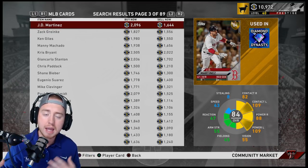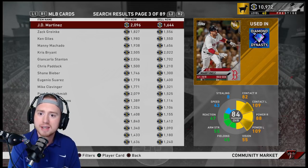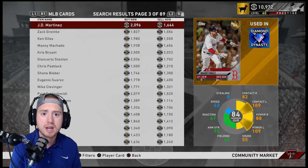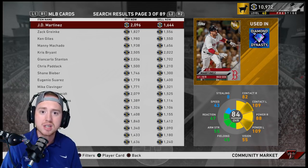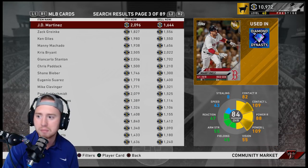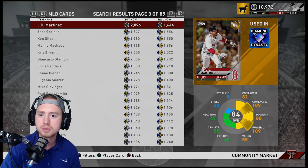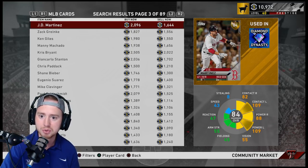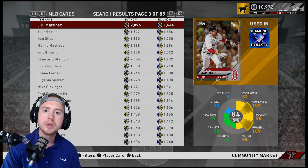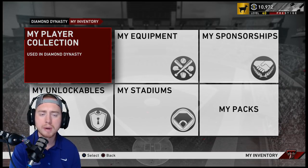We can predict these drops and fluctuations in the market, buy cards while they're extremely low, sell them back a week later after they've gone up, and hopefully get close to double our stubs back. I personally invested about 300 to 350 thousand stubs into the market last Friday and Saturday, and I'm going to be turning that hopefully into about 500k. You don't even have to be on your PlayStation — you can invest and buy cards on the Show Nation app on your phone.